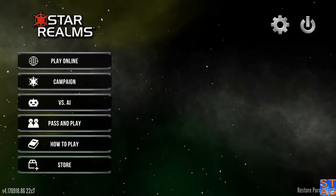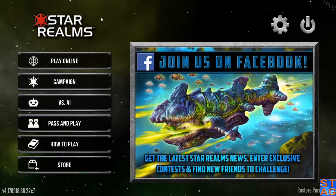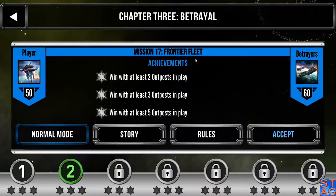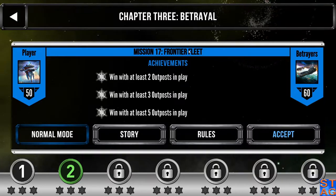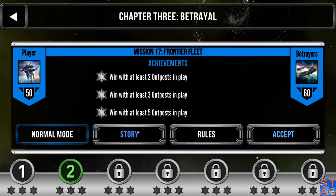Hey everybody, Steve of The Average Gamer back playing another mission in Star Realms, the campaign. I am playing this on Steam. Let's hop back into the campaign. Last time we left off, we were in Chapter 3, Betrayed. We got through the ambush, and now we're on Mission 17, Frontier Fleet. I've got the volume up so you can hear — I'm going to be quiet so we can hear the briefing.